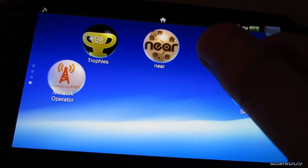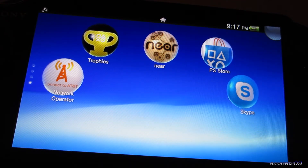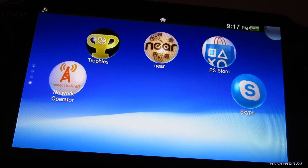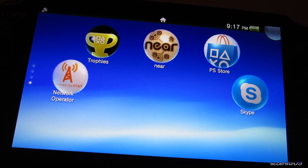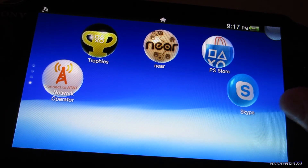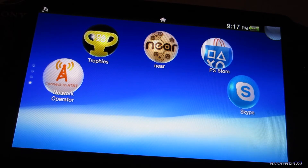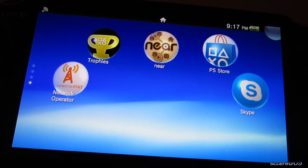We also have the Near app, which basically finds people that are close to you, shows their PlayStation Network username, and allows you to add them as a friend or see what games they're playing. We have the PlayStation Store and Skype — I don't have Skype on my iPhone, iPad, or laptop, so I just leave it solely on my PS Vita.